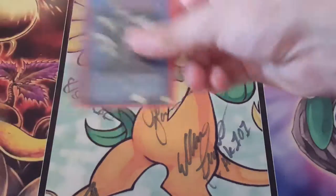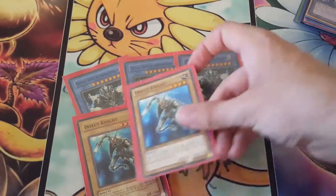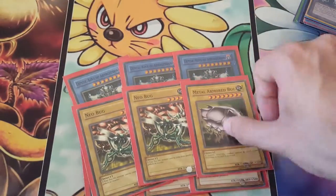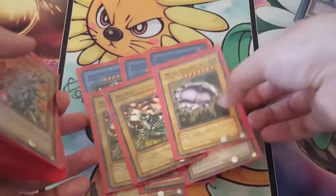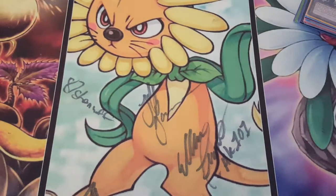It's probably the one I play the most — maybe not, but it's definitely a really fun deck to play. So you have triple Demise, and then your targets for Advanced Virtual Art: triple Insect Knight, two Neobugs, and one Metal Armored Bug. It all matters. Metal Armored Bug is the Prima target, and then you need the Insects for your Doom Dozers.